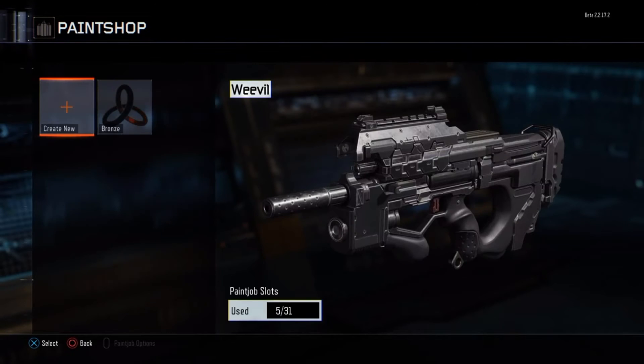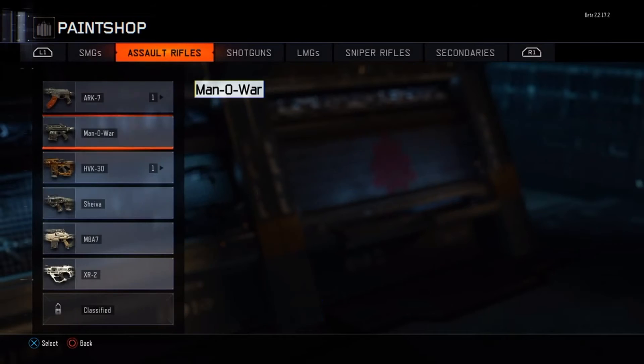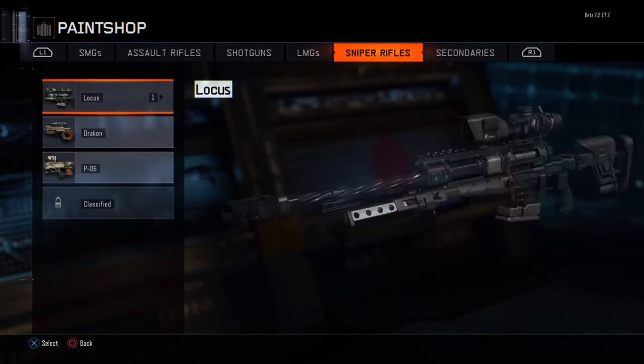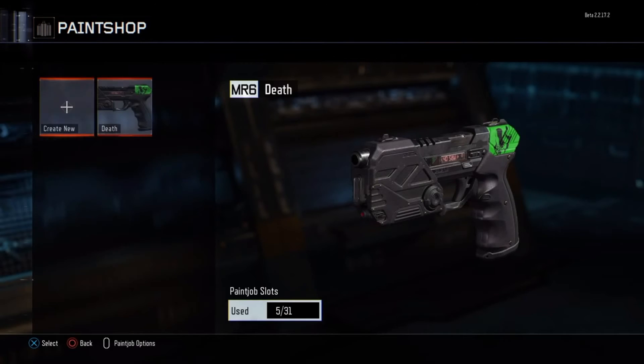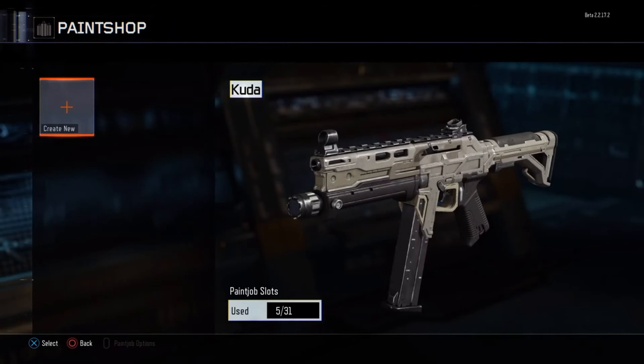But as you can see, I go back into the gunsmith and all of my camos are back and working. You can even see at the end I go and try to create my own custom camo, and it works. So if you have an issue with that, do that.